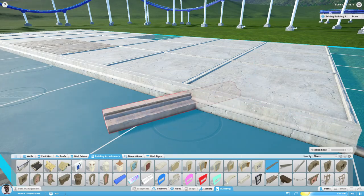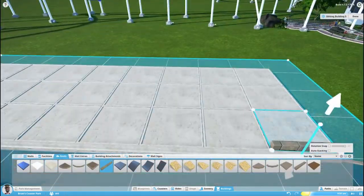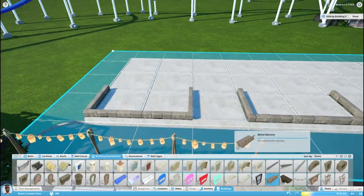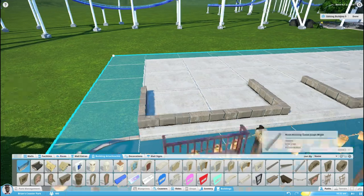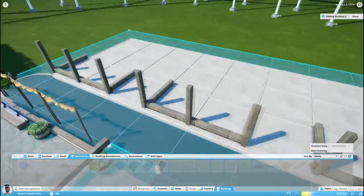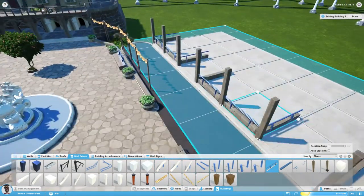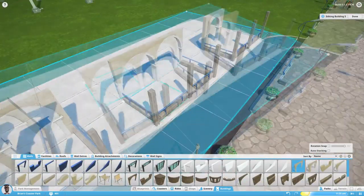Basically after we built the coaster, I wanted to build the last building in the entrance area — the entrance plaza. And that's the building that you actually see in front of the coaster that the coaster towers above. I want to have this impressive effect where you just walk into the park and you see this giant thing and you're like, holy shit, this is awesome. And that's what I was trying to achieve here.